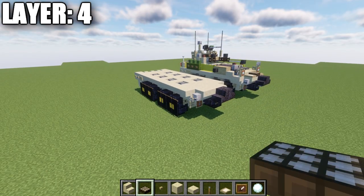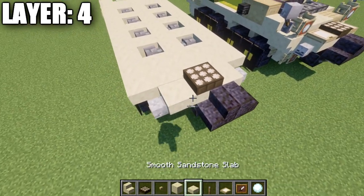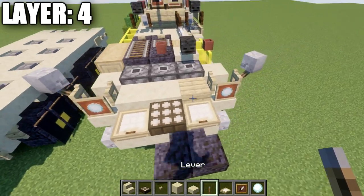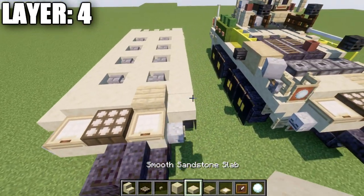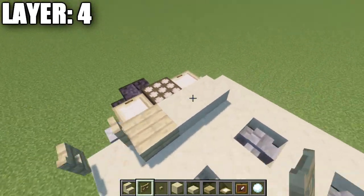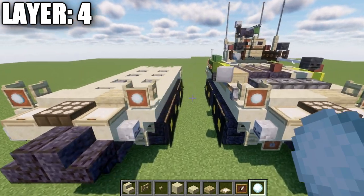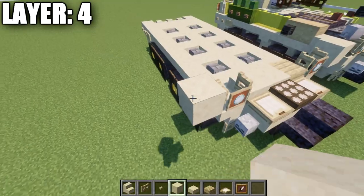For layer four: place a daylight detector on top of the sandstone stair, then birchwood trapdoors to both sides. Place a sandstone slab in the center, then a birchwood slab, and then another sandstone slab. Grab birchwood fence gates, place one on top of the stair opened toward the front, same on the other side. Then place item frames coming off those fence gates with a snowball in each item frame. Build off of the fence gate to the side on both sides.